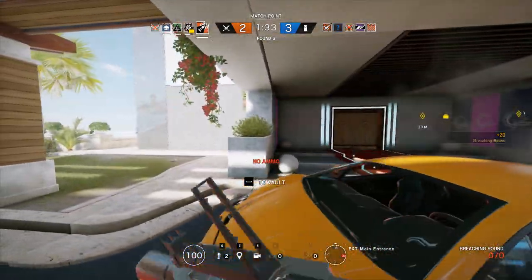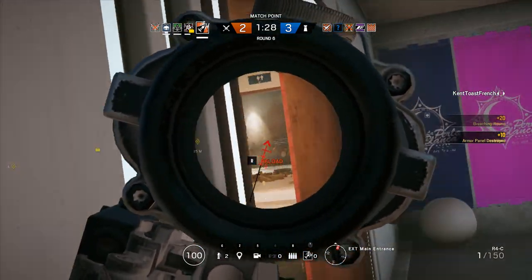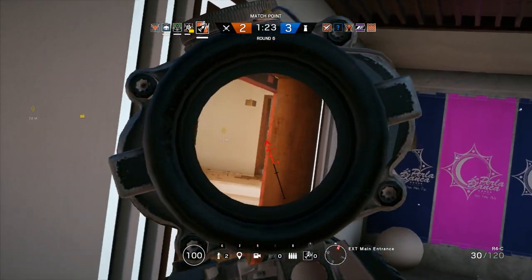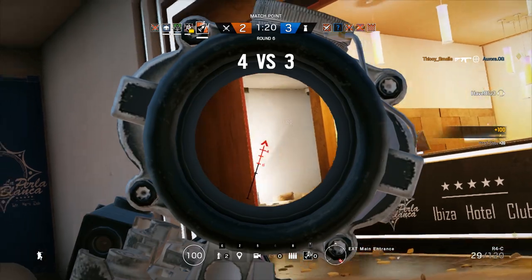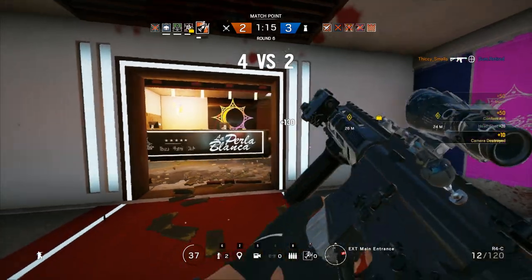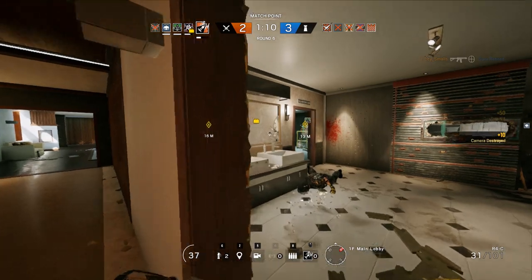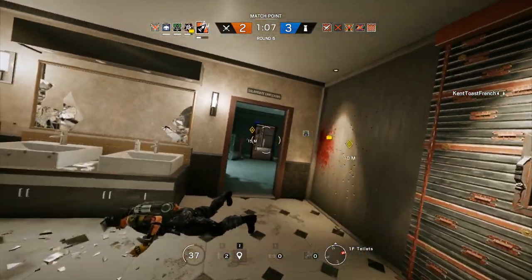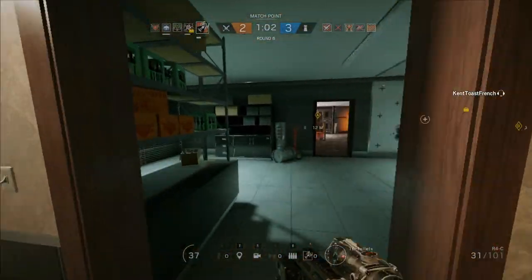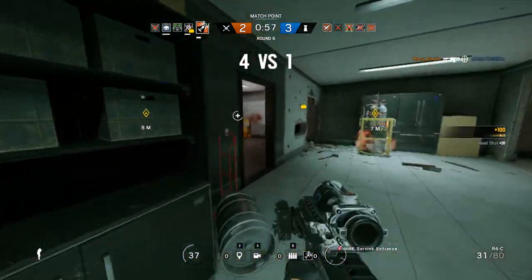Moving on to her unique gadget: the Ash charge, the breaching rounds she can shoot. You have two of those breaching rounds, which allow you to make two big holes in soft walls, floors, or pretty much any soft environmental element. This lets you put holes, create shooting angles, and run through into objectives. One of the classic Ash rush cues on defense is suddenly hearing a front door or window explode open and seeing a three-speed Ash run straight through.